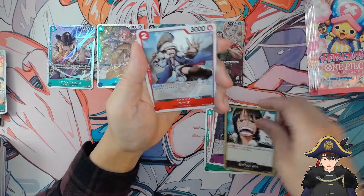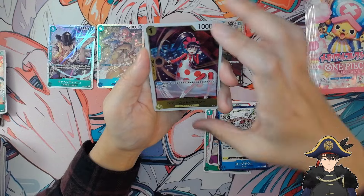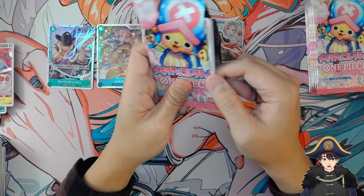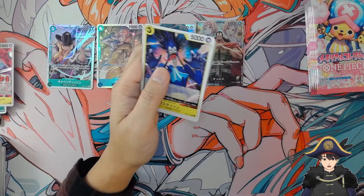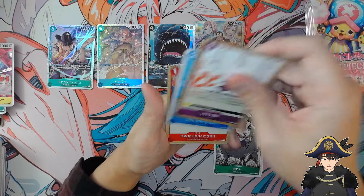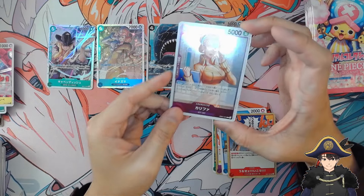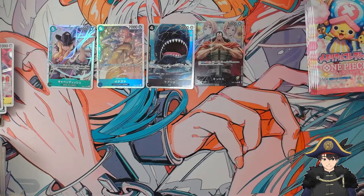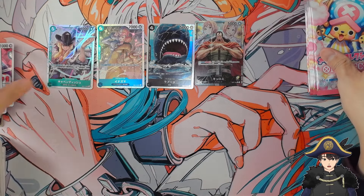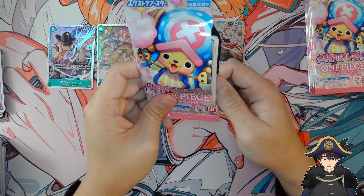Do we still have a chance at Manga Chopper? I don't know how the rates are in Japanese products. We have Frampei — just a rare. Next pack. Every time I pick up one of these packs they feel thicker than the last, but it might just be a trick my mind is playing. We got Khalifa — not just a rare, be a baddie. She hasn't left black or purple as a color — this is the second purple Khalifa.